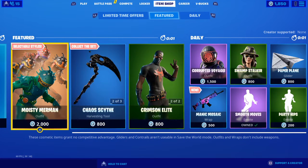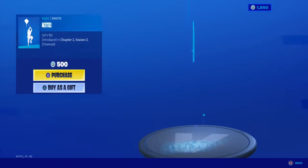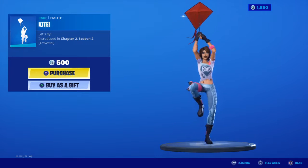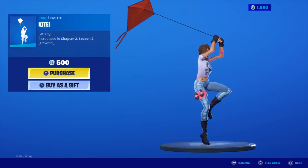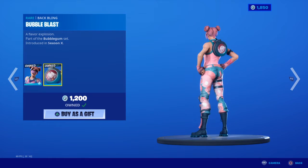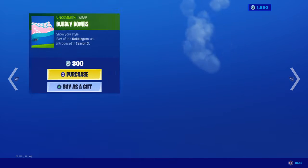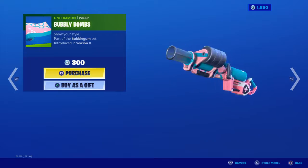What's going on guys, it's your brother MZ. It is March 23rd and we got the new kite emote — they changed this, this used to be a banner flag emote. New kite emote. Bubble Bomber is back with the Bubble Blast back bling, Bubble Popper, and the Bubble Bombs wrap. It's good to see this set back in the featured store.